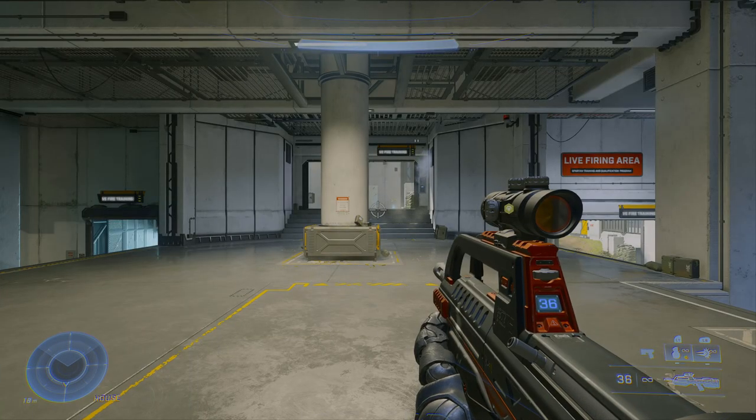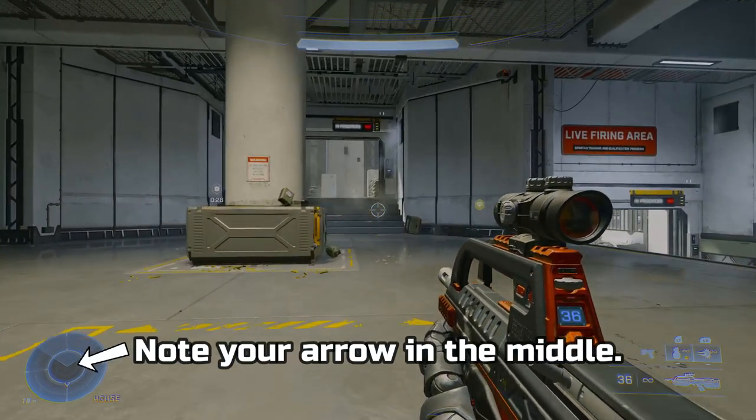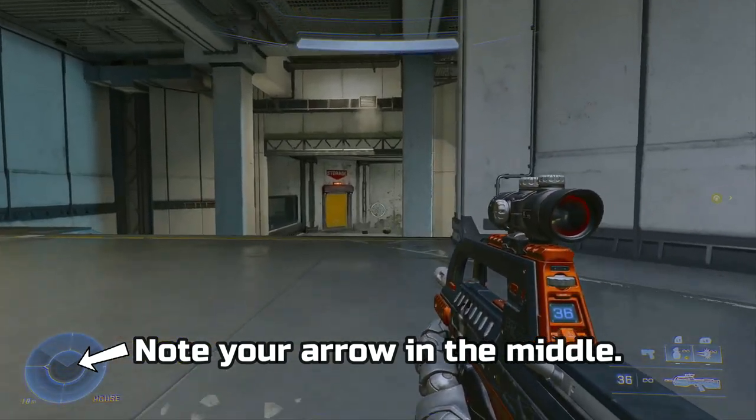Next thing you can do is crouch. Crouching keeps you low profile — you move slower, but if you're within motion tracker range, enemy targets cannot detect your presence while you're moving crouched.